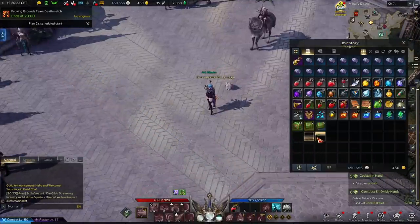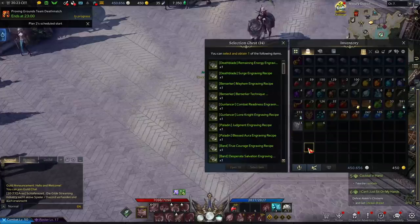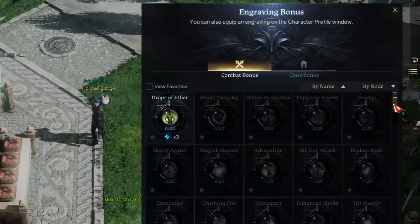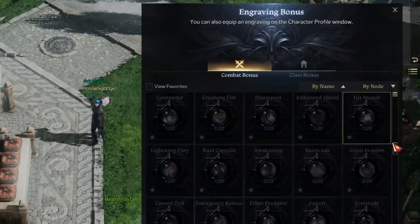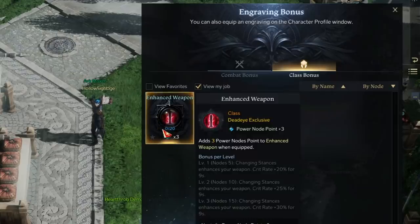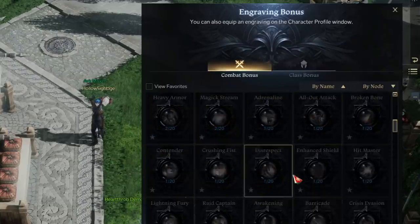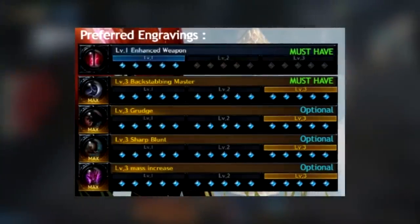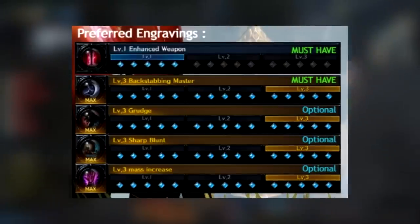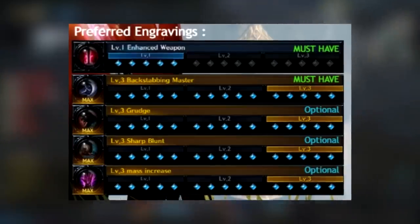You could pick poorly by choosing a weak trait to work towards, or worse, just waste your engraving books on random traits. There are also universal traits that can be used on any class, and there's quite a lot going on there. Ideally, the first thing you do is get your class trait going and then buff out the build with universal traits like Grudge or Mass, whatever suits the build.